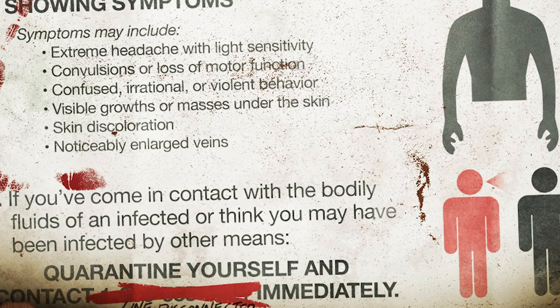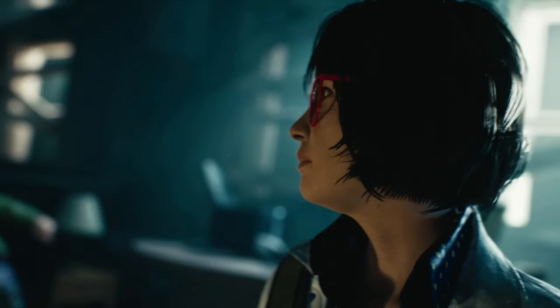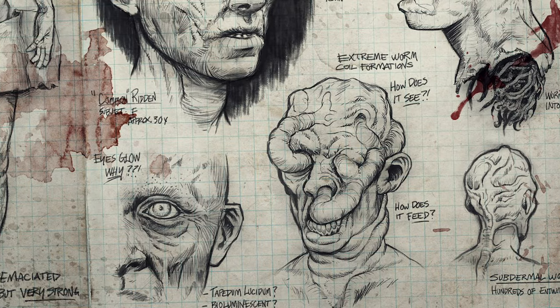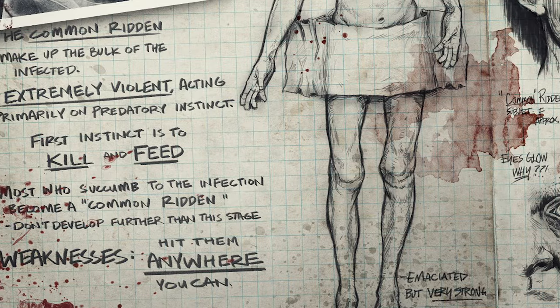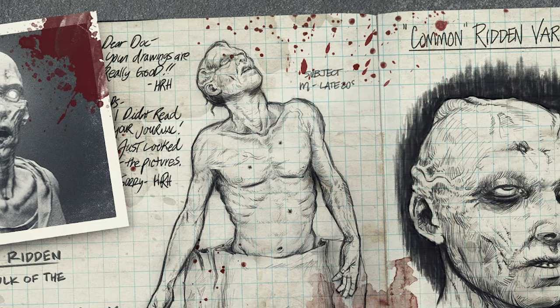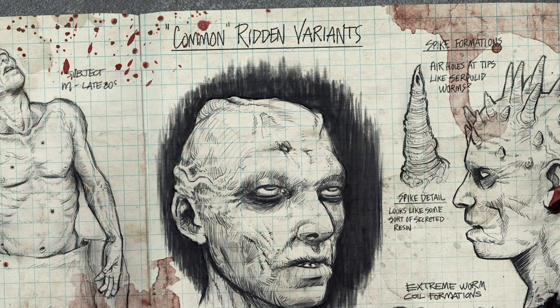Initial symptoms include headaches, confusion, skin discoloration, enlarged veins, convulsions, and violent behavior. These symptoms progress until the patient is functionally dead and animated solely by the parasitic worms inside of them. At this stage, the patient is known as ridden — technically not a zombie because the worms themselves are alive — and will act primarily on instinct to kill and feed on living tissue.